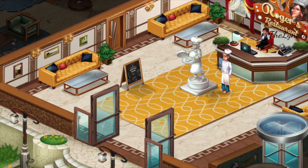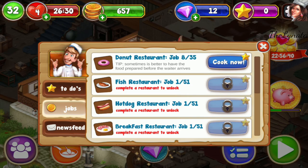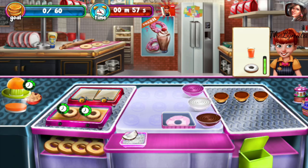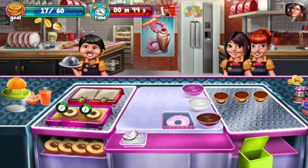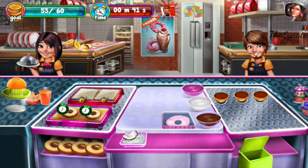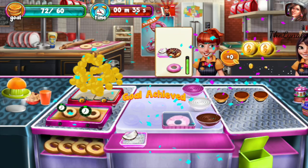Let's play together one more level — it will be level eight. I've upgraded the fryer for the donuts and the juicer, and I have some more colors here to cover the donuts with, and I have coconut flakes also.